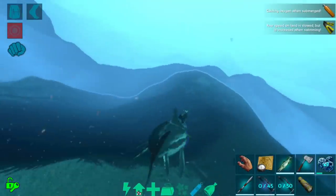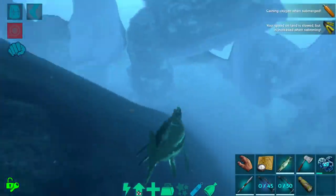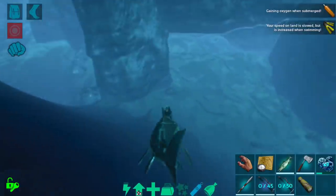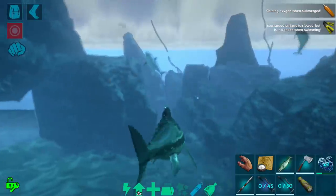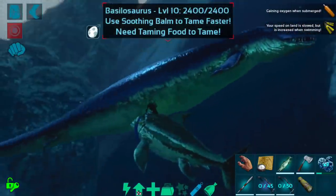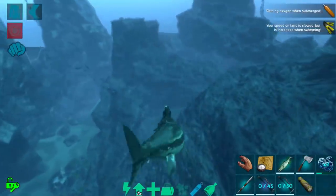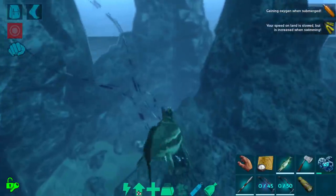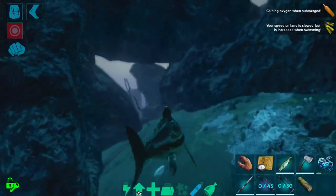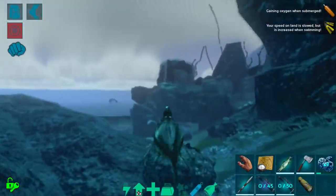We're going to go out on the ichthy and look for something to tame today — hopefully something really interesting like a basilo or a plesiosaur. I do have materials for a couple of different things so I'm open to whatever we may find down here. This basilo is only level 10, but I'll keep it in mind. Basilos are super cool and very useful mounts. I'd like to find a higher level one, but if I can't I'd come back for this one. I do love basilos and it would be cool to get a breeding pair.